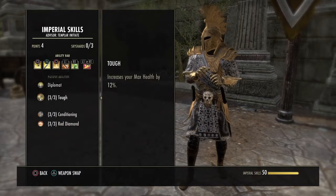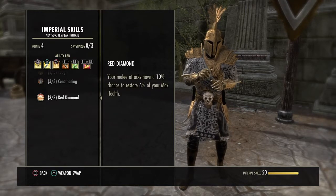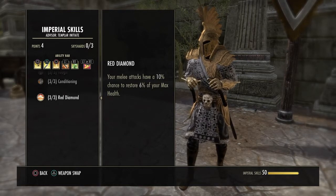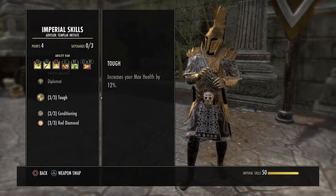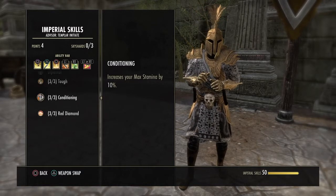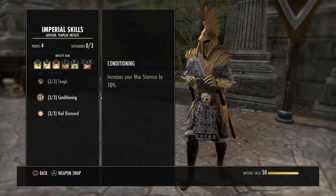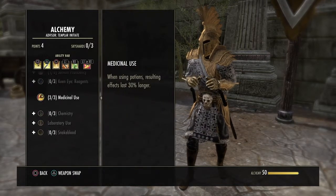We are an Imperial — increase your max health by 12% and max stamina by 10%. Your melee attacks also have a chance to restore 6% of your max health. I don't really have a problem with sustain too often, so I'm trying to build for more max health and max stamina, and this helps. If you want, you can go Orc, Redguard, or even Argonian — it's whatever you guys want to do. And obviously you want the Alchemy medicinal use passive.